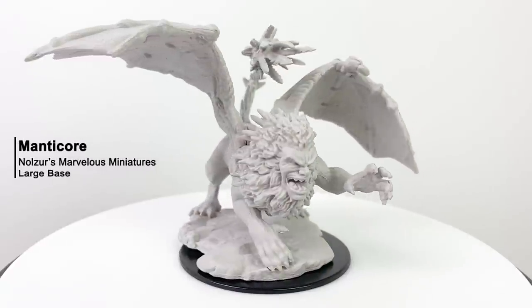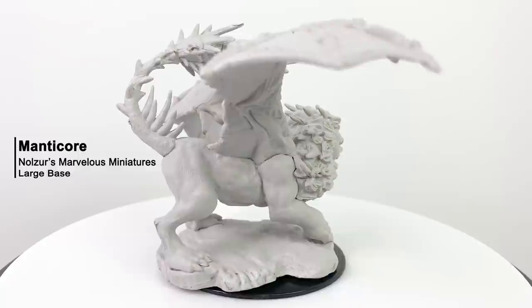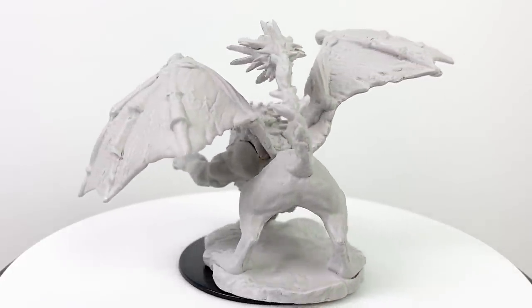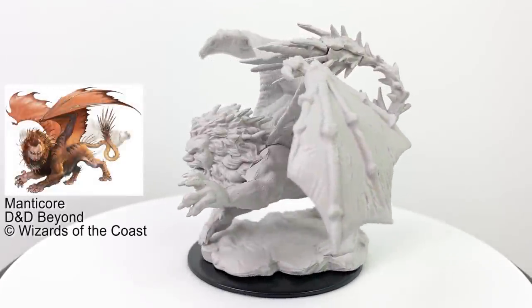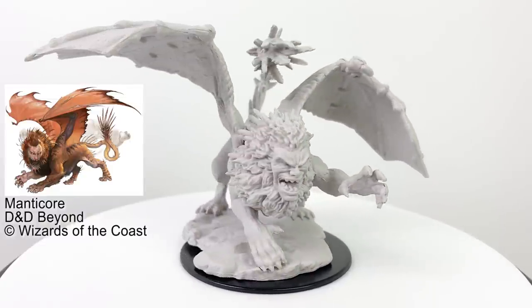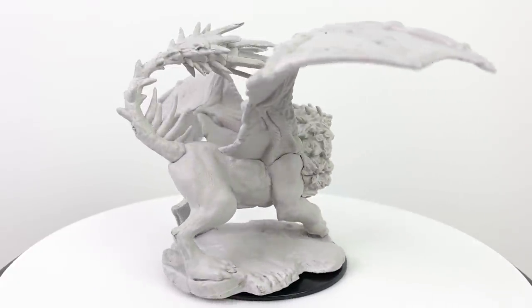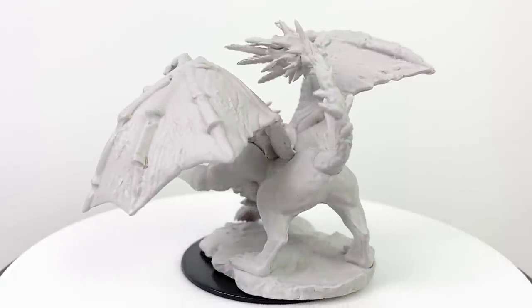This manticore may look familiar — it was featured in the first paint night kit from WizKids. If you want a kit with paints, brushes, and an instructional video on how to paint this figure, check out our review of that set. This set is available in several retail outlets now, or you can just get this mini and paint it yourself. Manticores are CR3 amalgamation monstrosities with their stat block in the basic rules.